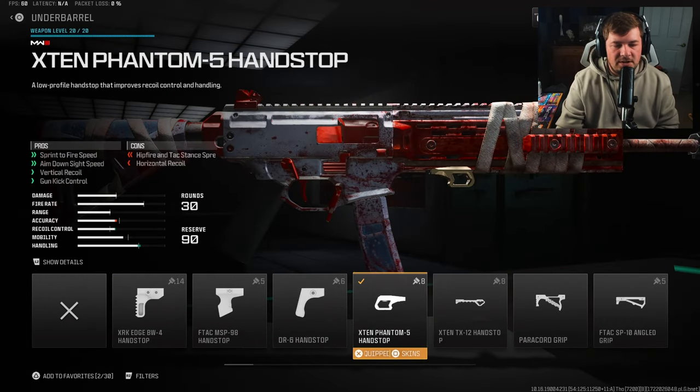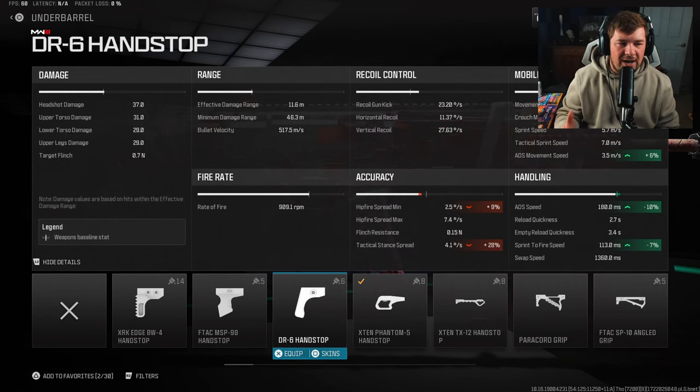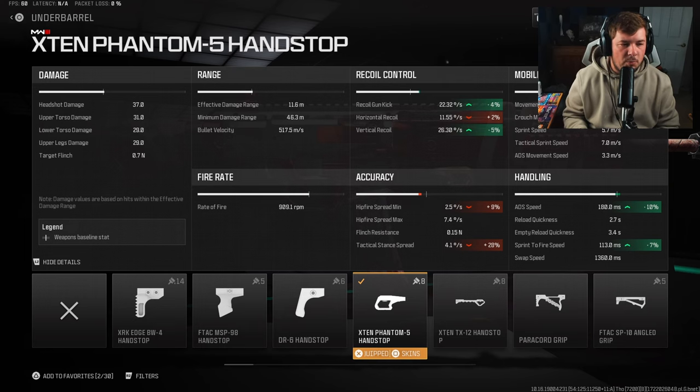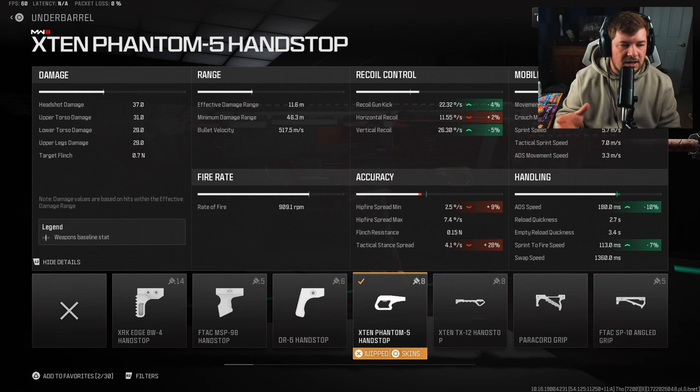For my underbarrel I have the X10 Phantom 5 hand stop, and this is where things start to change. In my prior build I used the DR6 hand stop, which gave more aim-down-sight speed at 10 and more mobility. The X10 Phantom 5 doesn't give you that mobility gain, but it gives you the same ADS and sprint-to-fire speed increase with more recoil control — 4 to gun kick and 5 to vertical recoil.